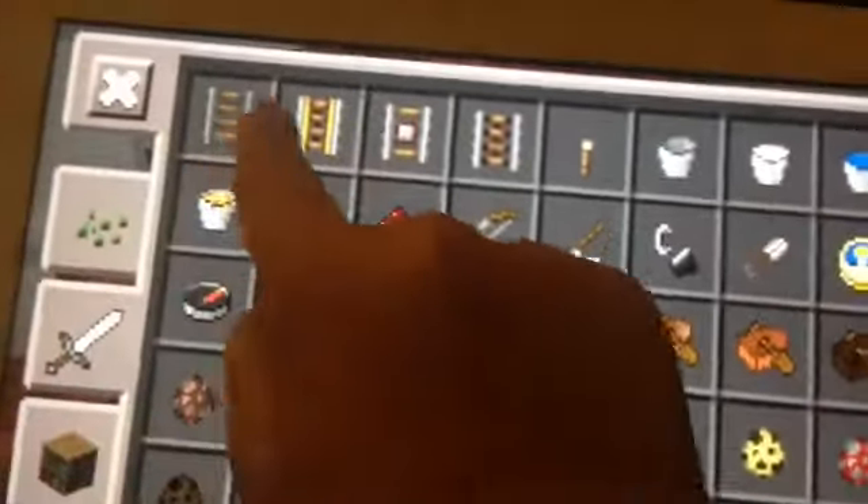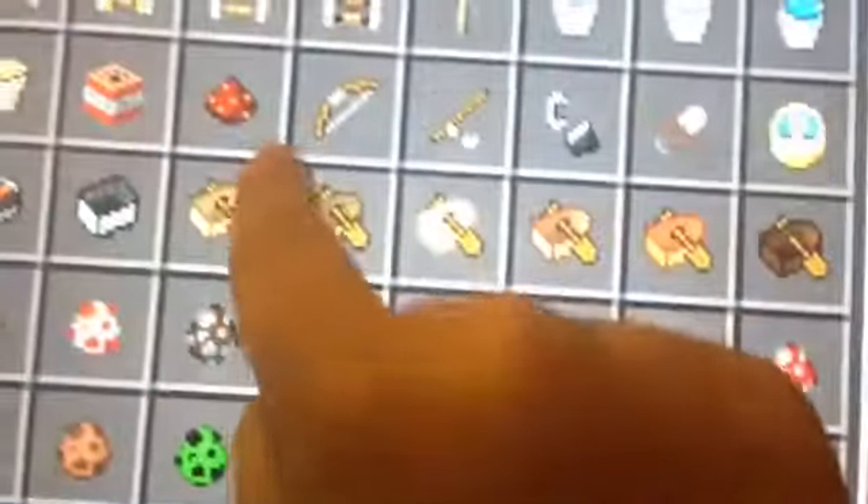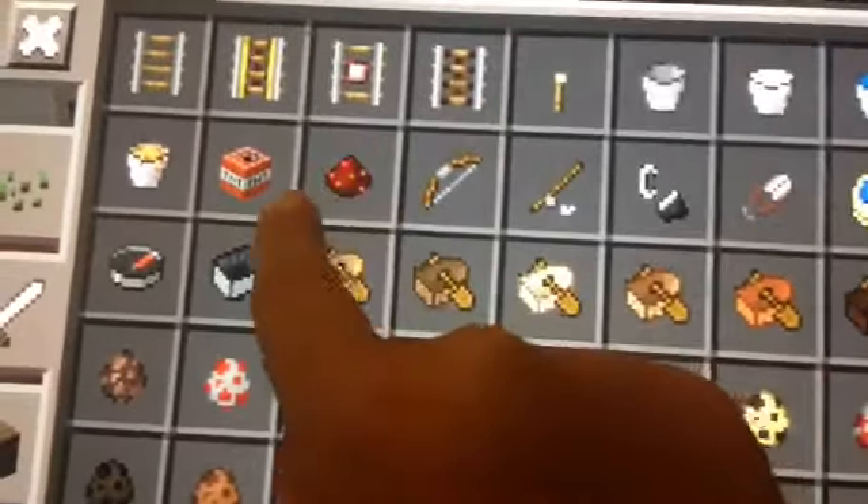We're going on here and we have power rails, so we have rails, power rails, detector rails, and actual rails. We have redstone, and I'll put it here — I placed down some redstone.